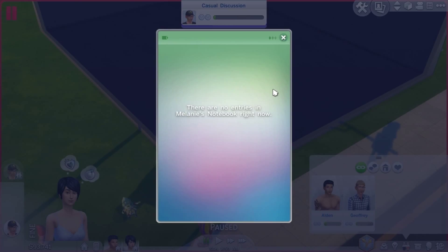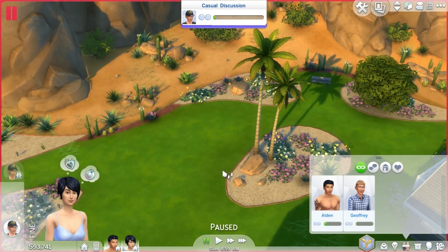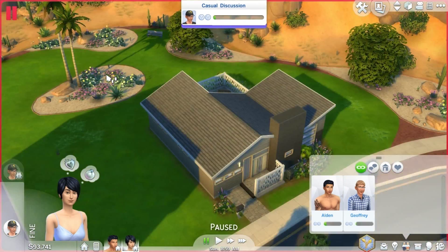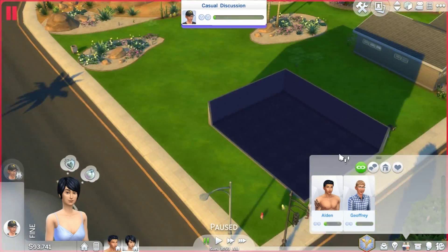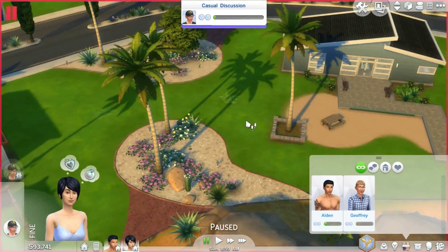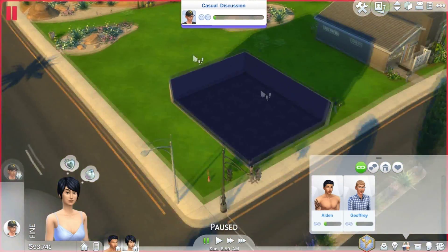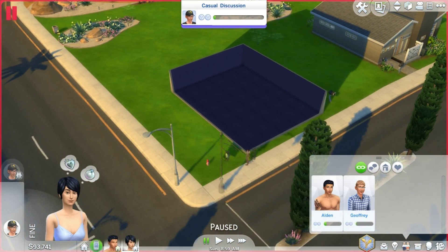There is now a new notebook in your phone. Once you've started using the gardening skill or the fishing skill, information will pop up in that - so say if you learn what kind of bait a certain fish likes, or something of that nature, that will all be stored now in your Sim's phone.